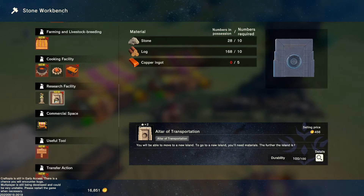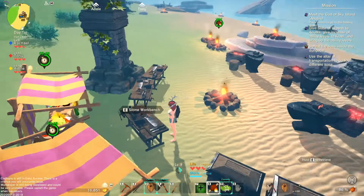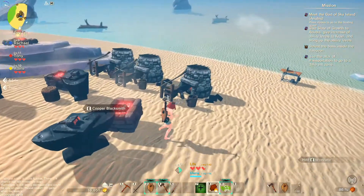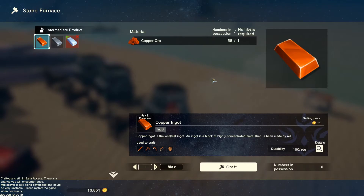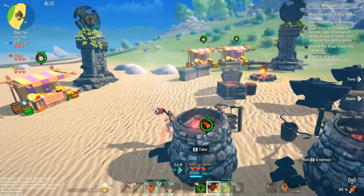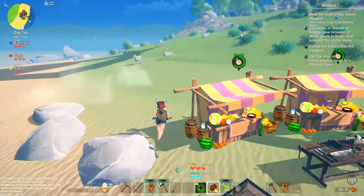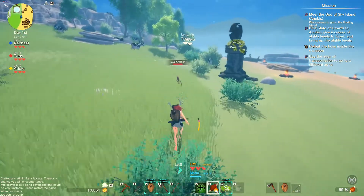It's weird to have dodge on C because of pushing the button. I might rebind that — normally I want it on spacebar but that's jump. You guys want me to try to build an altar of transportation to see if we can port up there? It says specifically to build the ramps — place slopes to go to the floating island. I will trust that then. I have so much wood — should we combine? Who wants to start building the ramp?